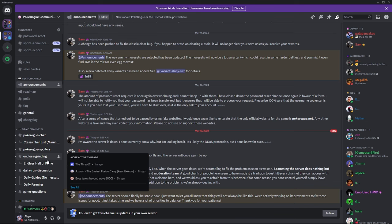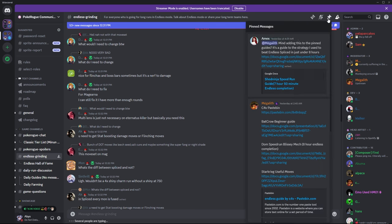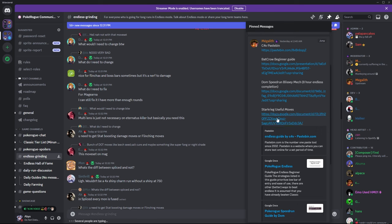On Discord, you have all the links for Endless - a couple of classic Endless guides, some okay guides. There is a speedrun, there is a Bat Crew guide. I'm going to group these into Discord links because I'm not going to link all the Google Docs. I also have a Google Doc coming soon with all this information - about Endless, Fusions, Classic tier lists, and a lot more.